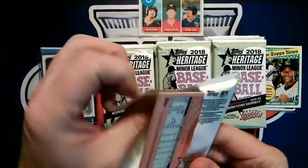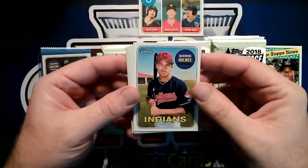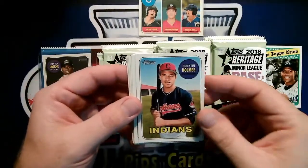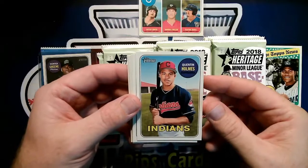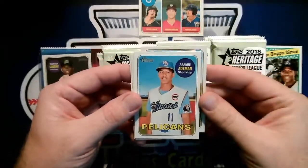This is kind of cool — this is definitely a product where you're in it for the long game. Some of these guys are pretty young. That Mickey Moniak might be two or three more years before, if he ever makes it up. Quinton Holmes, outfielder.